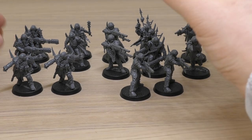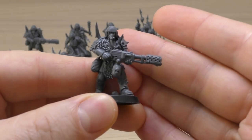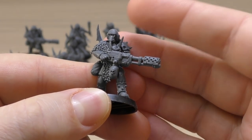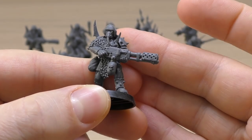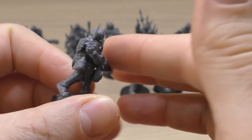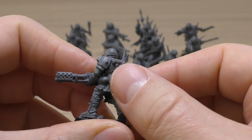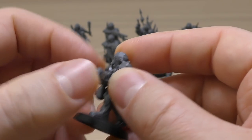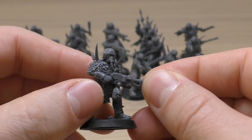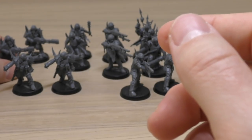So I've bundled them in pairs. You get two of these Flamethrower Traitor Guardsmen — really cool. I love the gas masks, the canisters, the little flasks, a shovel, and grenades. I need to drill a hole in the flamers, but they are really cool looking models. You get two of them.